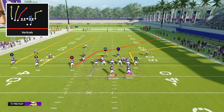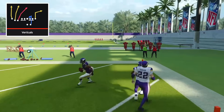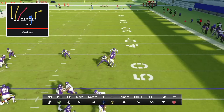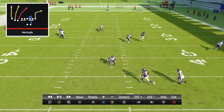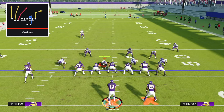Against man coverage, like cover one, if you have the opportunity to put your running back on a Texas route, take it — he'll absolutely roast his receiver. The corner route by the tight end is very good against man and he'll beat it pretty much every time with a decent tight end. But the B receiver is the main target — his route takes two small breaks and just roasts his man, giving you potential one-play touchdowns against man defense. If the user is in the middle of the field, he's in trouble guarding multiple routes. This is one of the most overpowered plays in the game — huge gains against cover threes and fours, one-play scores against man and cover two.